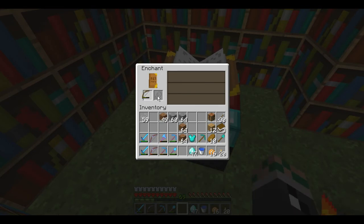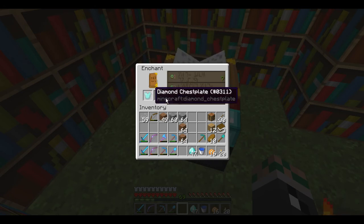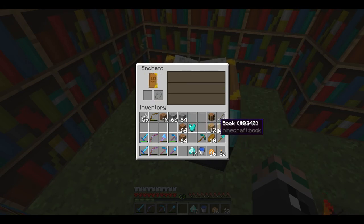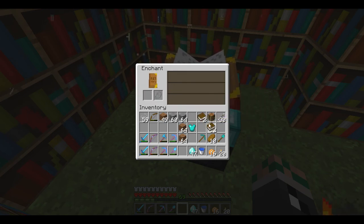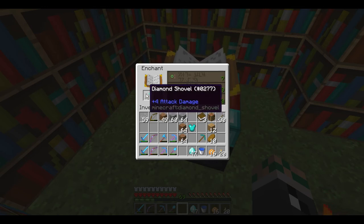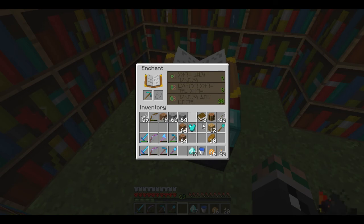I brought this bow just in case. Flame 1 - already have it on this guy, I almost called him Hinoken. Unbreaking 3, probably not the best, because usually knockback 2 - I already have Hinoken with knockback 2. Unbreaking 3 as well, and unbreaking 3.